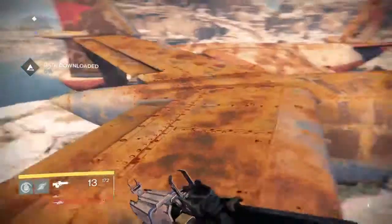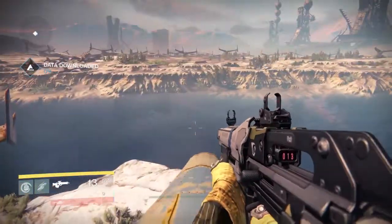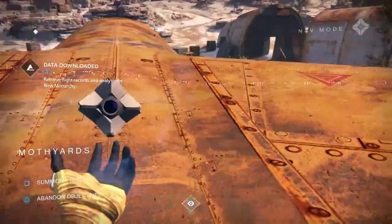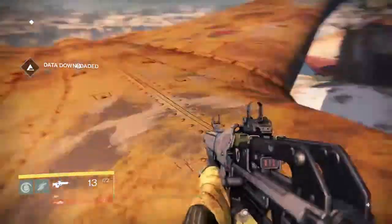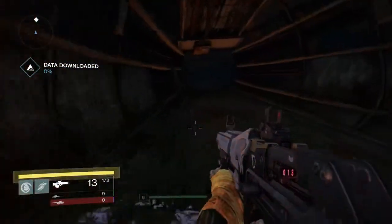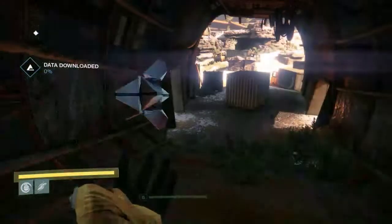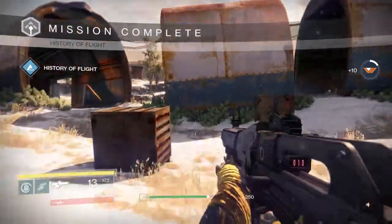Made the jump. I need to be inside a structure to scan the flight recorder. Going in — scanning it, checking for enemies — and that's that mission. Done. There are a lot of 'go here, do this' missions. It's a first-person shooter so it's difficult to have wildly different mission types. I understand that, but it can make things feel a little repetitive.